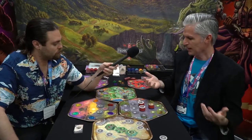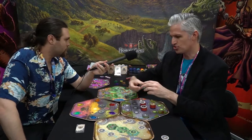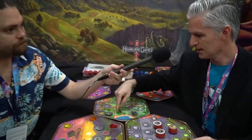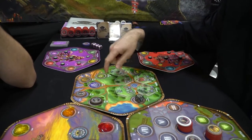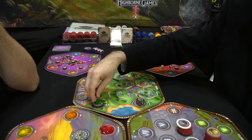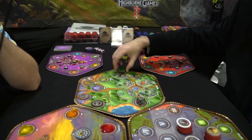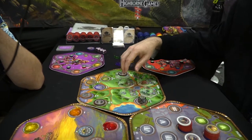There's also a worker placement element where you're taking these Cogbot dredges — your little worker bees — and sending them out to resource nodes to collect resources. It takes a certain number of dredges to get a certain amount of resources. For example, to get wood, you need two Cogbot dredges to get five wood. On each turn, you can move one dredge one place, so on one turn you collect, and on the next turn you take them back to your starting village and collect those resources.